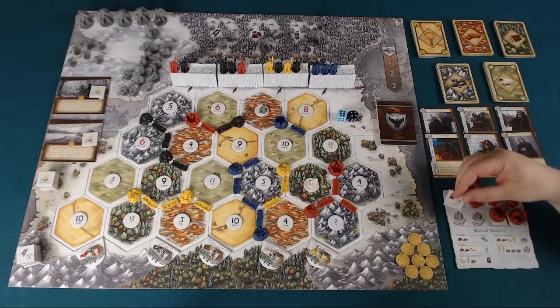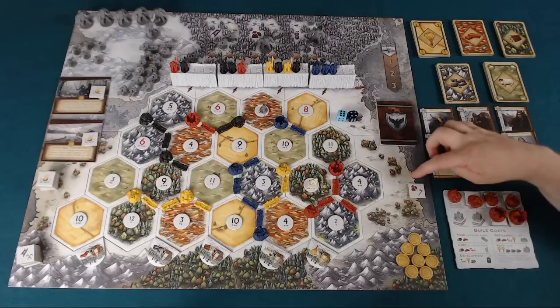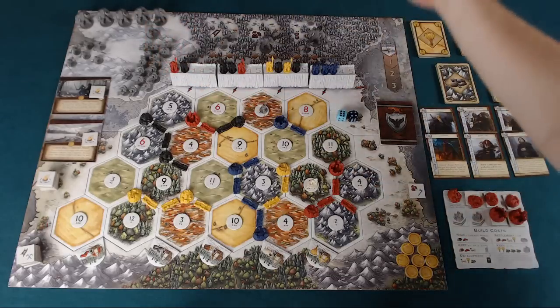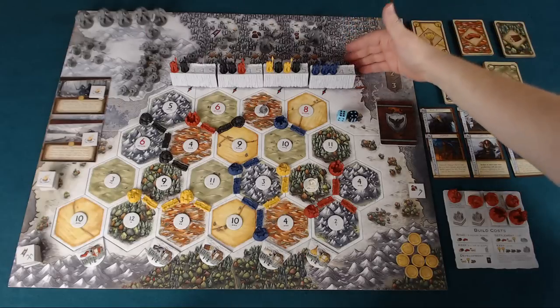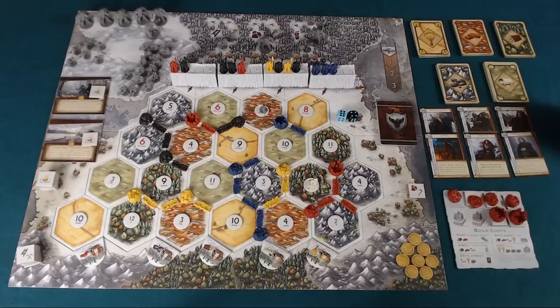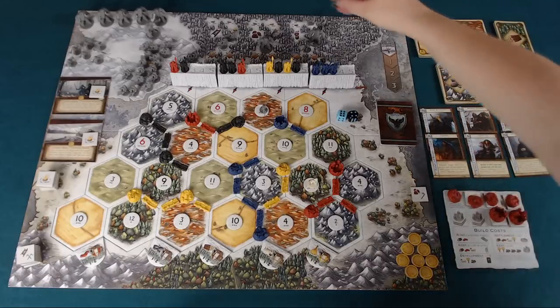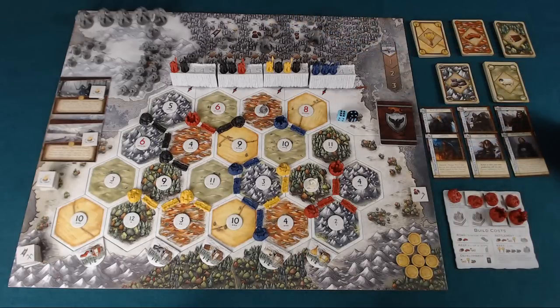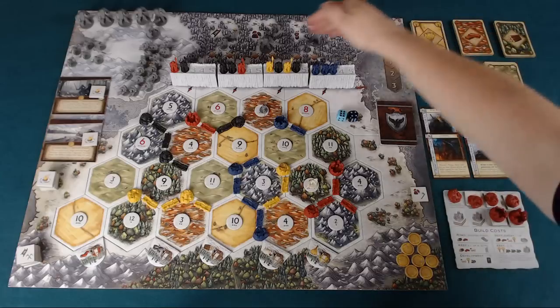Unveiling tells you what clan and type of wildling is now going to come into play — from the Frostfangs into the wildling camps, which are then going to move down and threaten the clearings and threaten the wall. This is why we're all here, because we are the Night's Watch. In this case we've got a Cave People wildling and it is a normal raider — they will go to their camp and wait.